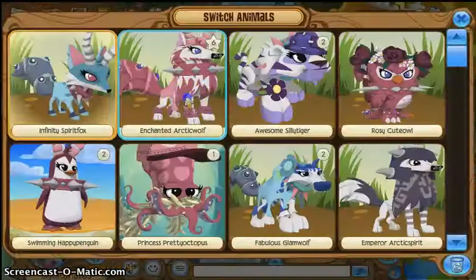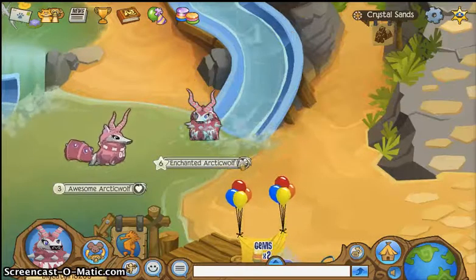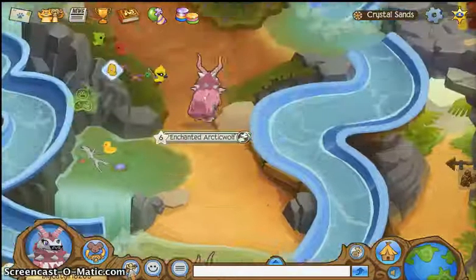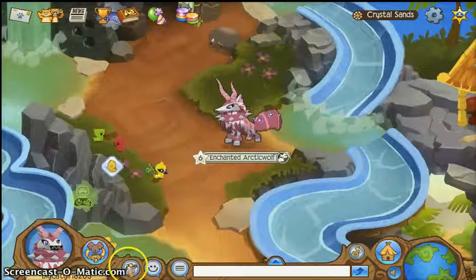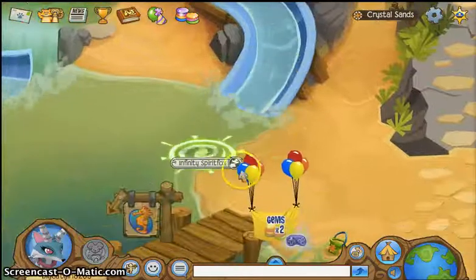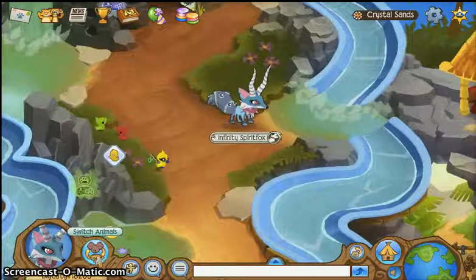Let's try that again. It also works in Mt. Shiver and the Sarepia Forest. Here's the glitch with the Arctic Wolf — this is it facing forward. I got it in the last video I made but then deleted it. I got the sideways ones — most of the sideways ones, actually. It's all about the timing, really. This is the face-forward one with the fox.